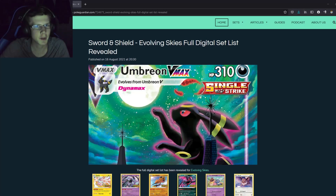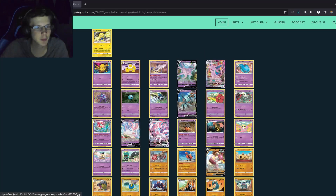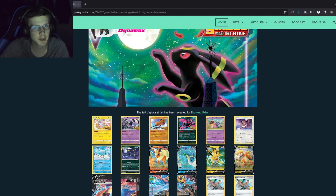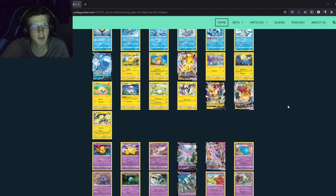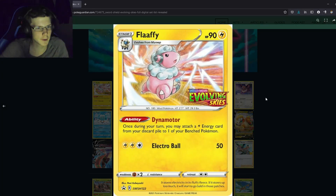Hey guys, Kandushu Santo here. Today I'm going over the whole Evolving Skies set — my first impressions of the cards and how they'll play in standard and expanded. This article is by PokeGuardian, link in the description. Before we start, check out buyPTCGOcodes.com — use code Keldio for 5% off. They've got the new Evolving Skies packs. This is going to be a really long video.